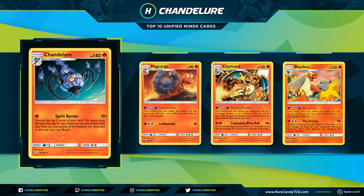Next is Ken's honorable mention: Chandelure. Chandelure is a 140 HP Stage 2 Pokémon with an attack for one Fire energy called Spirit Burner. You discard the top five cards of your deck, and this attack does 10 plus 60 for each Pokémon you discarded — notably not just Fire-type Pokémon. You may then put any number of Fire Pokémon you discarded onto your bench. I initially chalked this up as unimpressive, but pairing it with Charizard from Team Up made this deck insanely powerful.